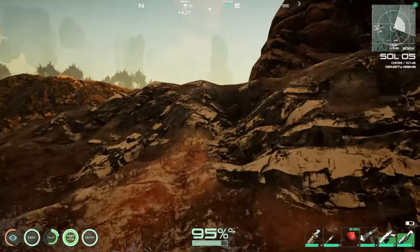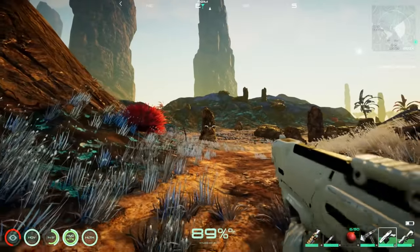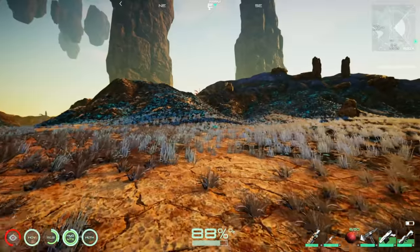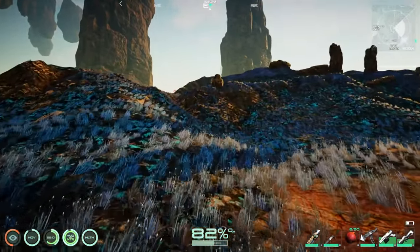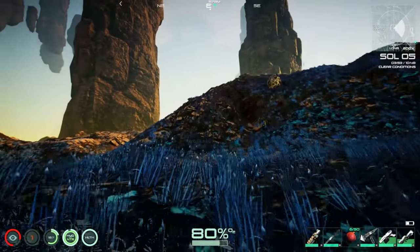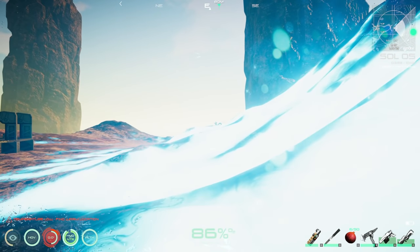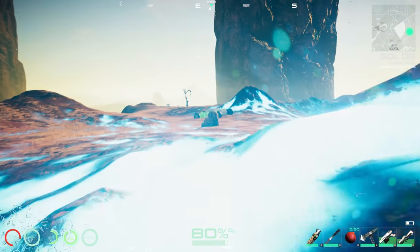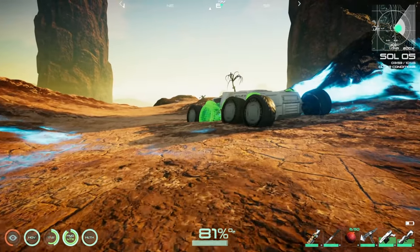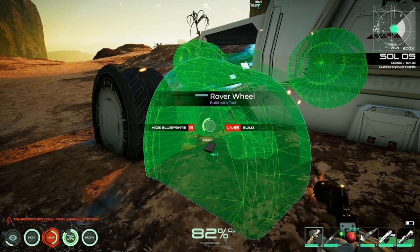Walking on foot toward the rover, taking the path of least resistance to avoid fights. Spotted a potential enemy nearby but kept moving. Arrived at the rover — it's just sitting there looking exhausted. Time to begin repairs!